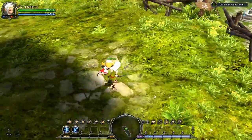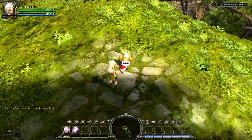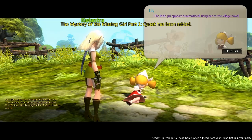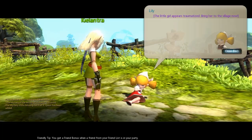How do you talk to people? I have no idea. You have no idea? You pressed Tab apparently, or something, to get out of combat. The little girl appears traumatized - bring her back to the village now.